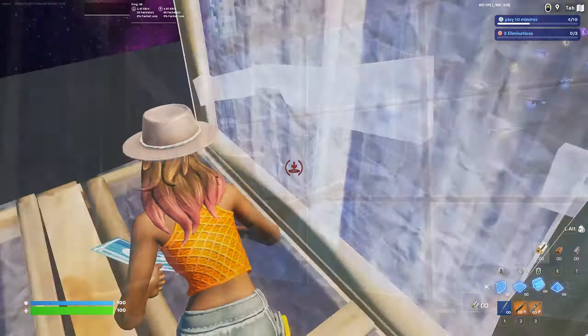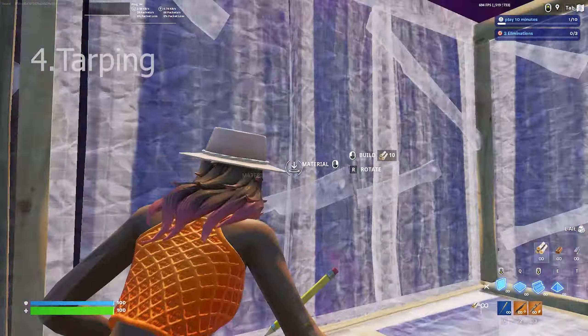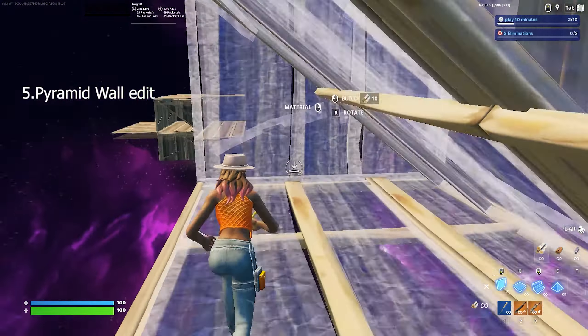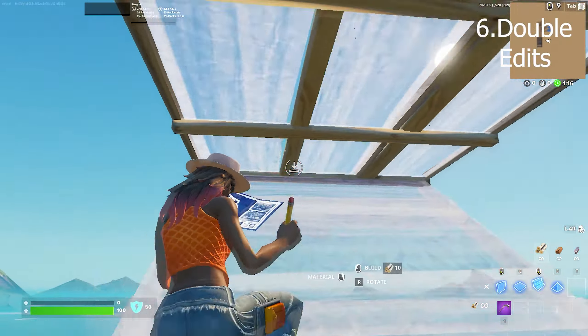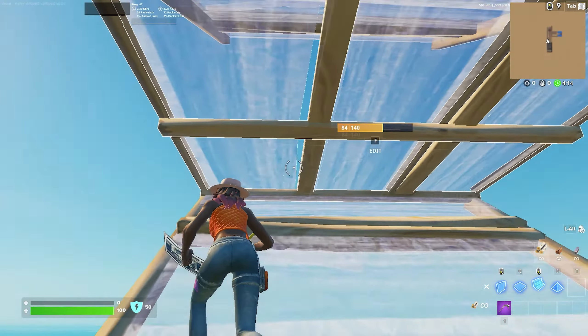To start things off, build a wall and start editing it, then move on to learning these retakes in order. Fortnite is all about adapting to the delay, and the best way to adapt to that delay is by practicing and getting that muscle memory down. Follow this routine for one week and you will see amazing results.